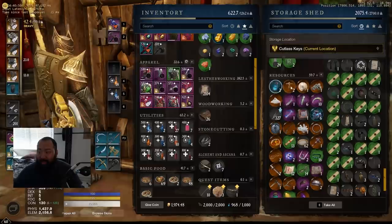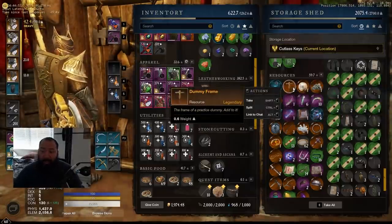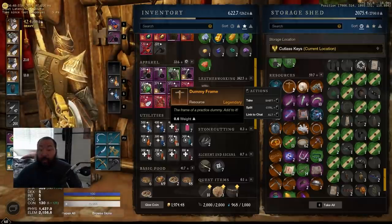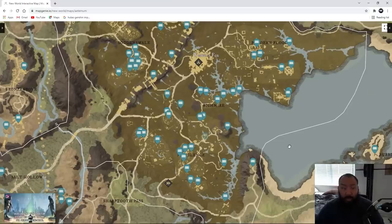I have gotten things like fluffy stuffing and the dummy frames - legendary materials - from these chests. But the biggest thing I was looking for was a location where I could basically open big chests, not the little baby chests, but tier two chests and above, infinitely if I felt like just grinding these out. I want to share with you guys the route that I use, so let's go ahead and get into this.